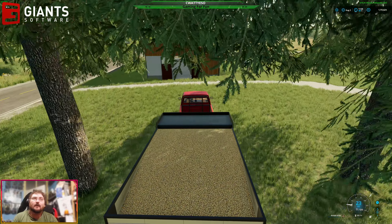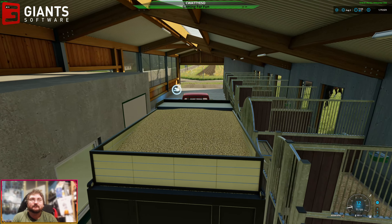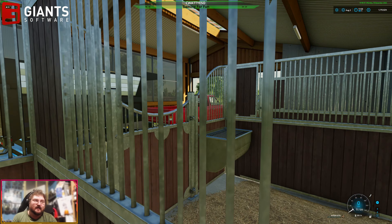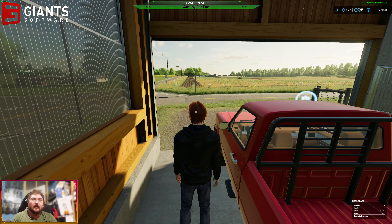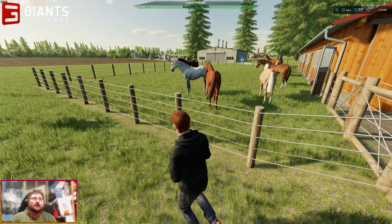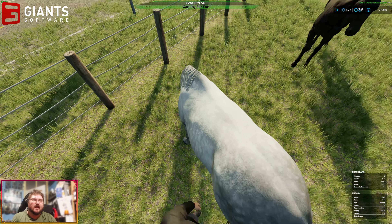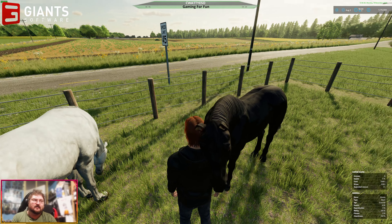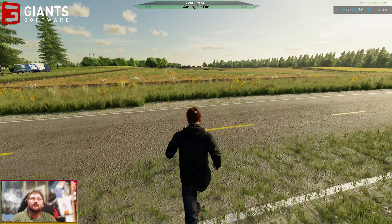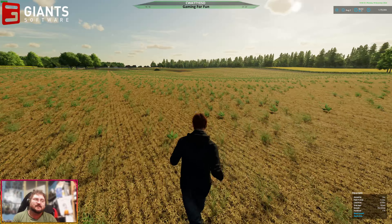We're going to head in here - it's a bit tight but it saves me reversing in - and then we can obviously deliver oats to the horses as and when they need it. They won't need much because I've already fed them. And there's my lovely horse pen. I've ridden two of the horses already - the silver one is 100% ridden, and I think the black horse is also 100% ridden. We might go and ride another one a little bit later on.